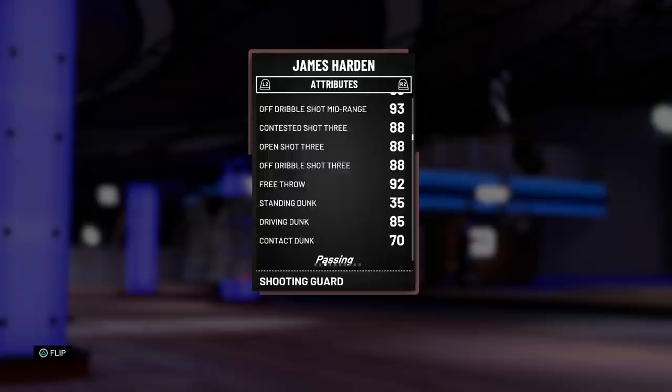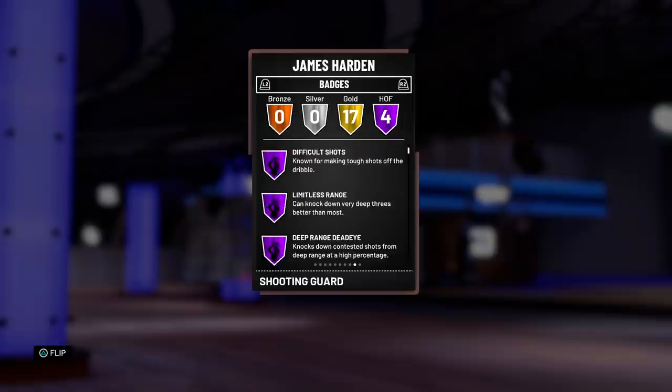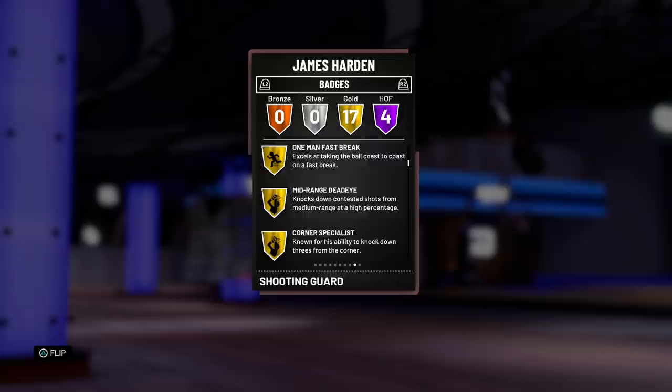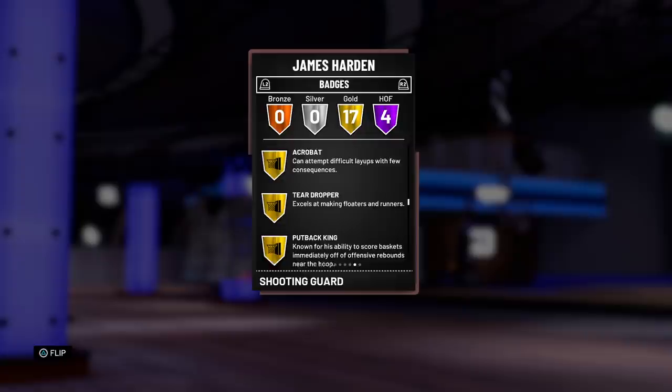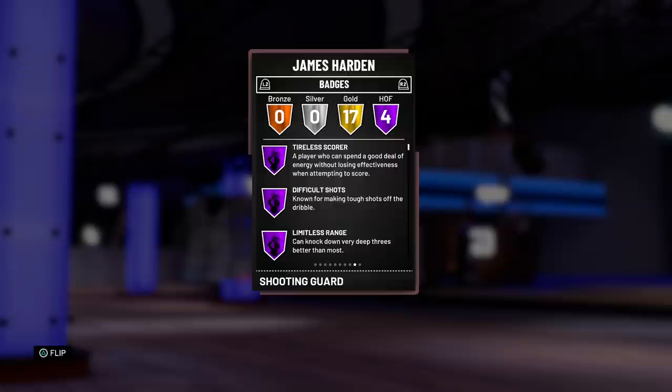Top to bottom, this card is looking unreal. But that's not even the most unreal thing — let's dive into the badges. Hall of Fame Tireless Scorer, Hall of Fame Difficult Shots, Hall of Fame Limitless Range, and Hall of Fame Deep Range Deadeye. These four badges basically mean I have to be doing Harden step backs in game. He also comes with 17 other gold badges: Pickpocket, Hustle Rebounder, Catch and Shoot, Dimer, Posterizer, Floor General, Microwave, Clutch Performer — they really did a good job on this card.